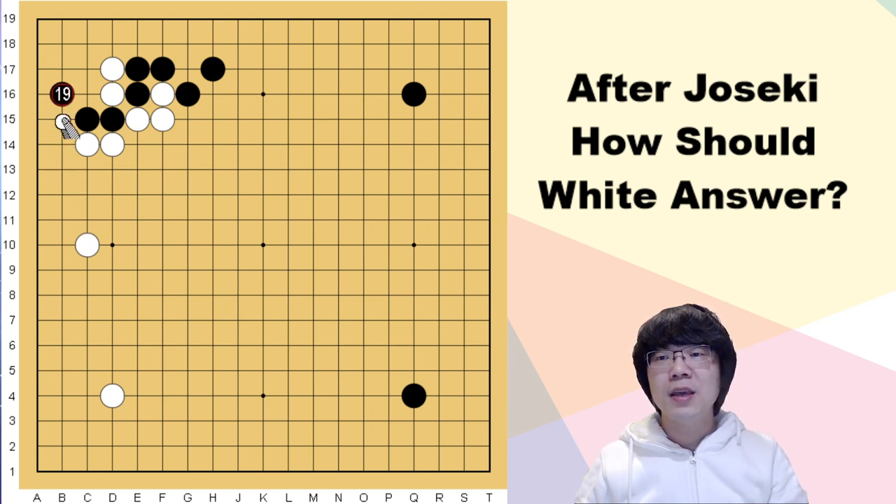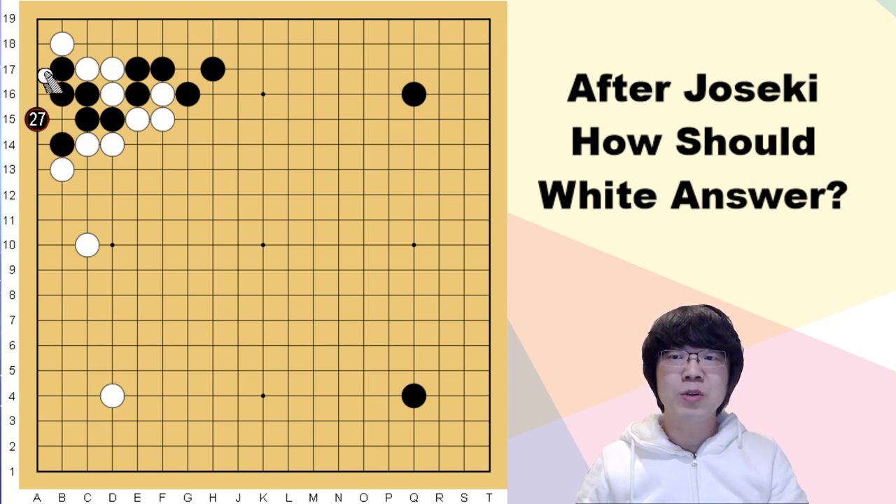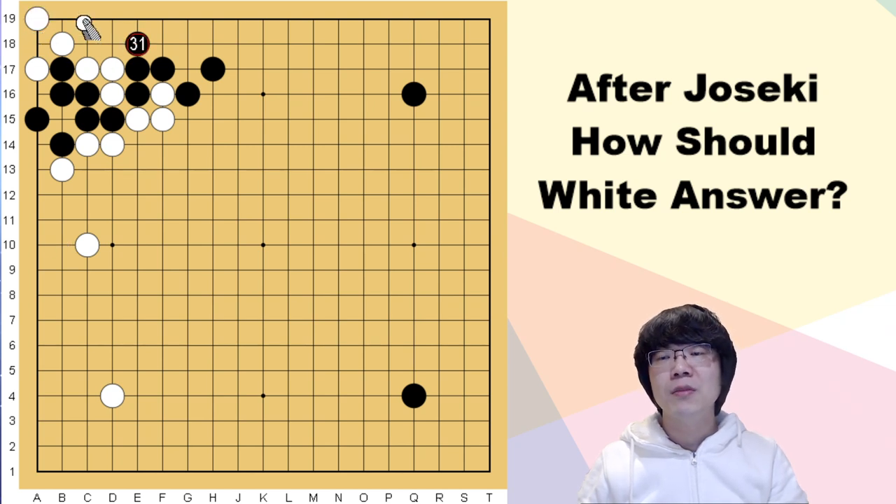Another way: white can think about atari, then black. But this also — just push one time and we can capture one stone. This capturing cannot be possible for white normally. When we feed one stone like this, if we have to give up this stone, the capturing race condition cannot be good for white. After making sente, even seki is good enough for black, because black can attach and make more liberty.